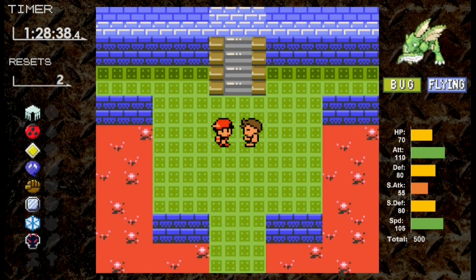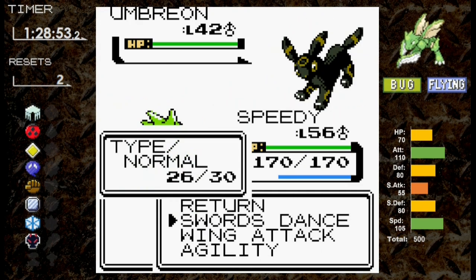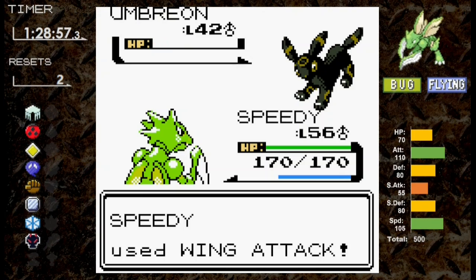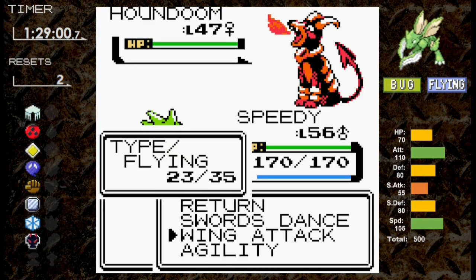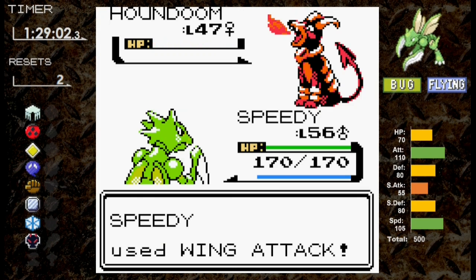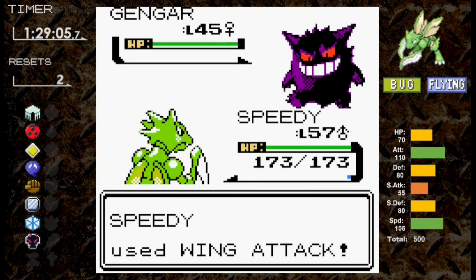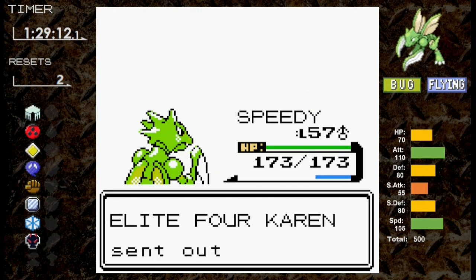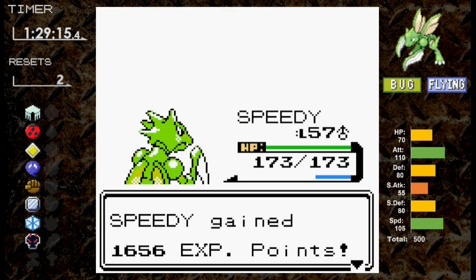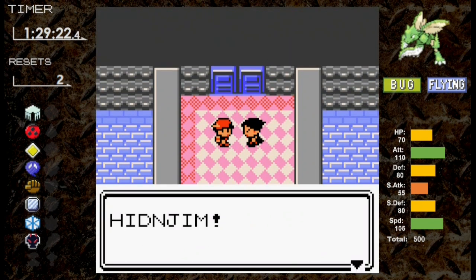Now we need to face Karen. We can't set up right away, and we hope to avoid too many Sand Attacks. I go for Swords Dance first since we won't knock out Umbreon immediately. Sand Attack hits, but Wing Attack doesn't miss and we knock out Umbreon in one hit. Houndoom goes down to one Wing Attack — we don't want to imagine the carnage a Flamethrower would cause. We level up and face Gengar, which also goes down to Wing Attack. Murkrow falls in one hit. Vileplume is also blown away. That Sand Attack should have been more annoying, but now we're facing the champion at full health.